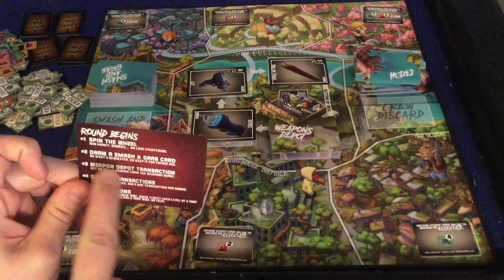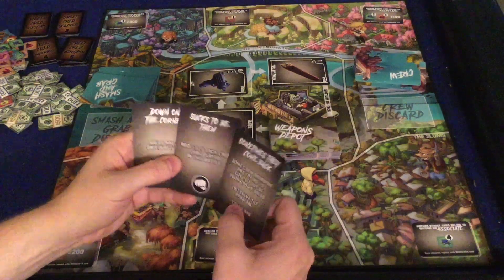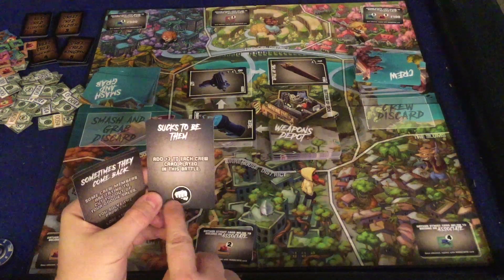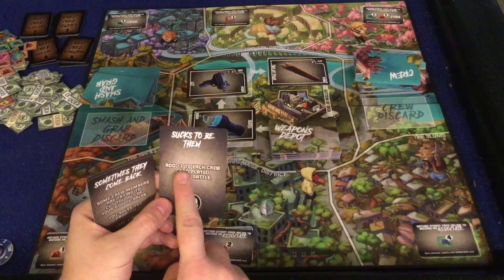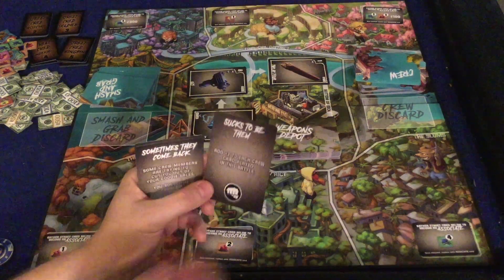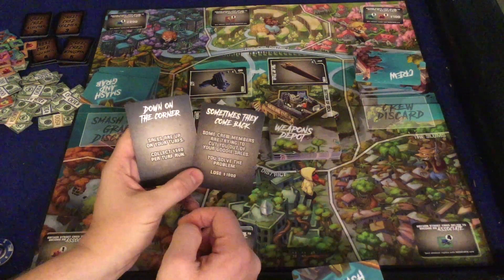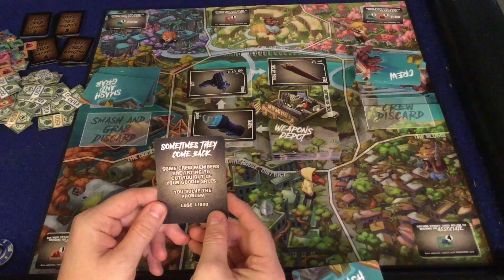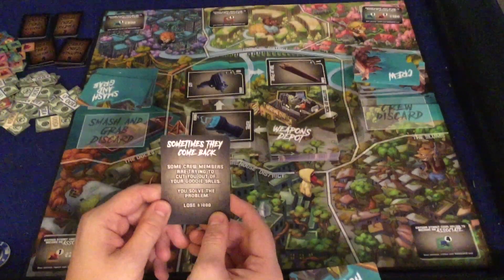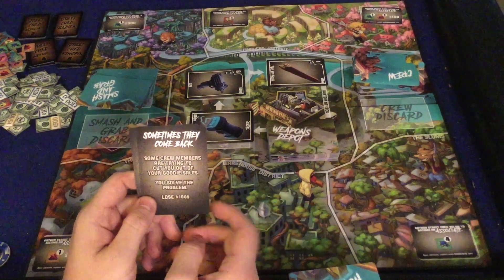Step two is drawing a smash and grab card. There are a couple different kinds. Some you don't have to do anything with right now — you just put them face down to use later during a turf war. They'll have a big fist symbol. For example, this one says 'add plus two to each crew card played in this battle' — that is hugely powerful.